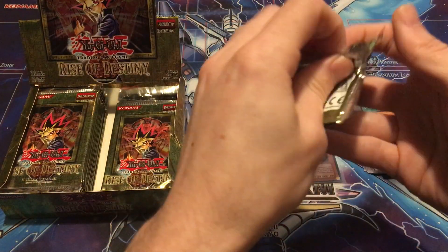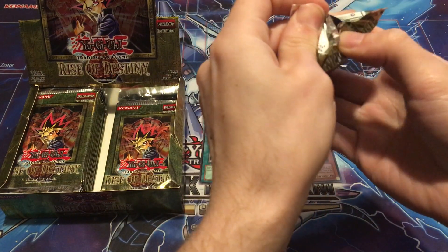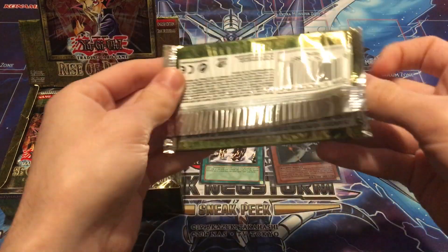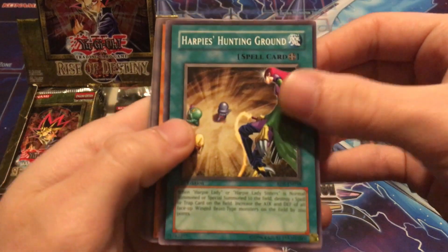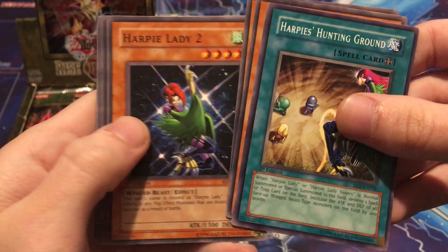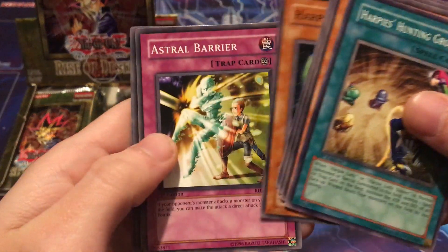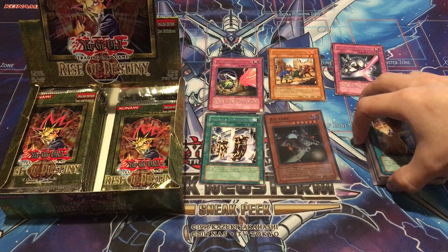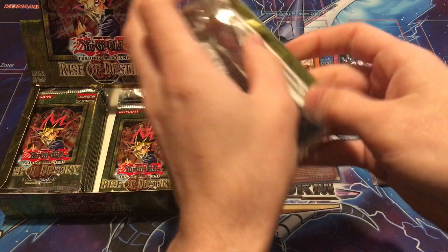Getting a little nervous — really want to see an ultimate rare. I guess it'll come whenever it wants. I'm salvaging some of these wrappers for a friend who collects them. Harpy's Hunting Ground, Element Magician, Tactical Espionage Expert, Harpy Lady Number Two, and Rare Metal Morph is the rare. Harpy Lady One, Astral Barrier, Heavy Mech Support Platform, and Bakochi. It's only a 60-card set so we're going to see a lot of doubles.